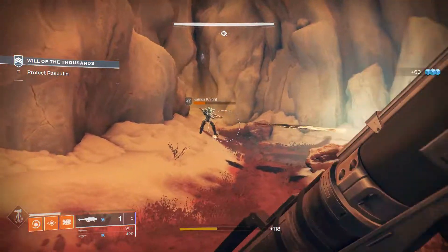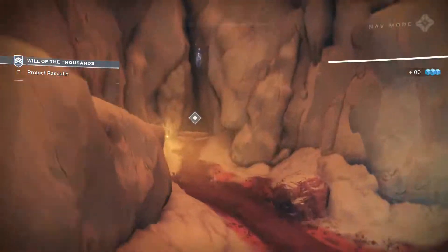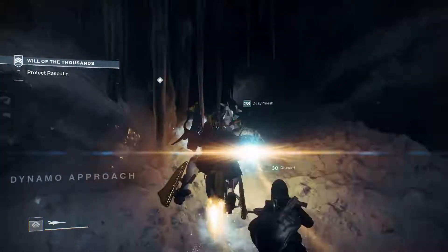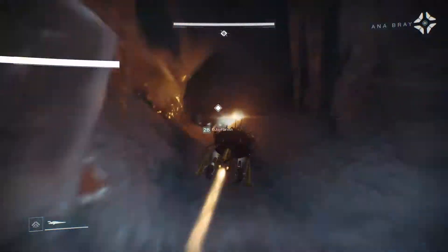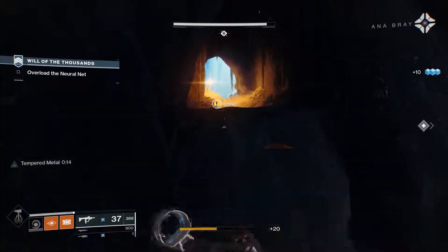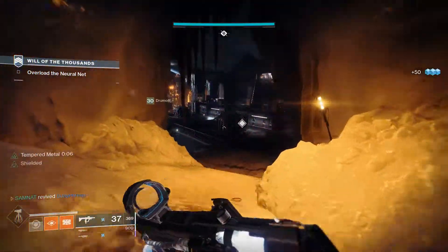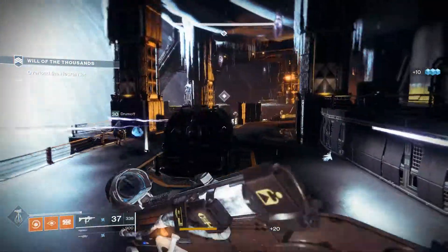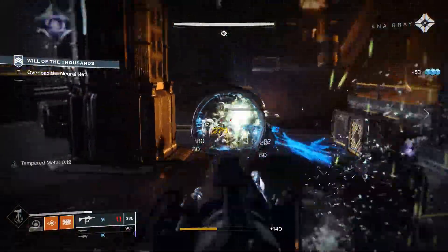It's a bit crowded. We're going to use the Valkyrie. You're getting pretty good with it, but it still needs more power. We're going to overload Rasputin's core, then soak up the excess energy with the Javelin. Open the cooling vents on the inhibitors, then hit it with everything you've got.